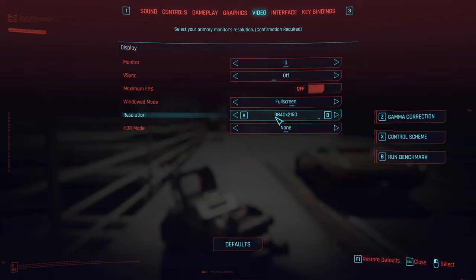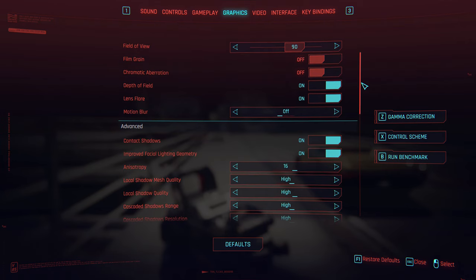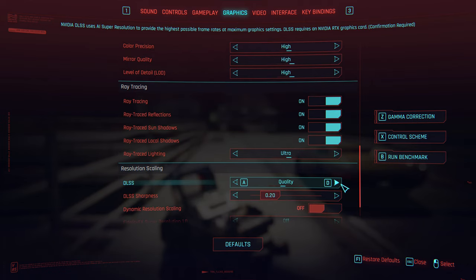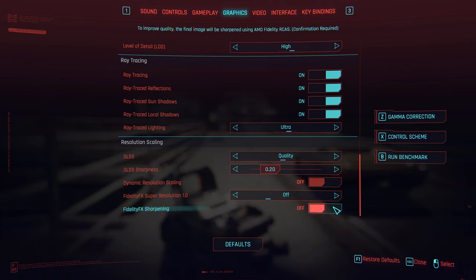Playing at a resolution of 3840 by 2160, 90 field of view. Film grain and chromatic aberration are always off — just not a fan of those effects. Neither am I a fan of motion blur, so that's all off. Everything else is at ultra, all ray tracing is on, and I've got DLSS at the quality preset — until I accidentally turned it off.